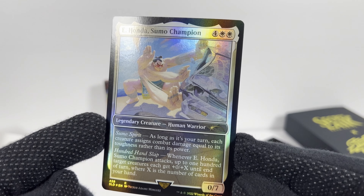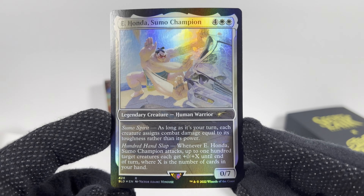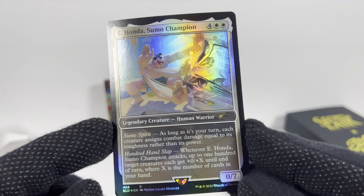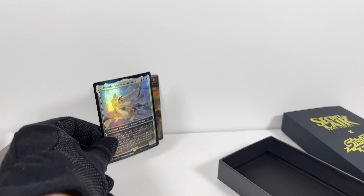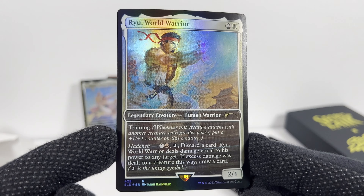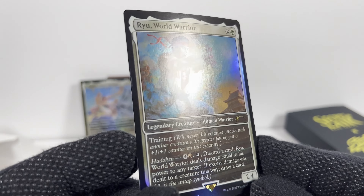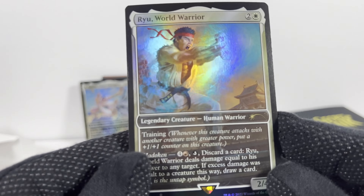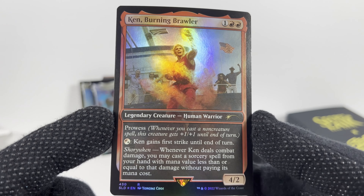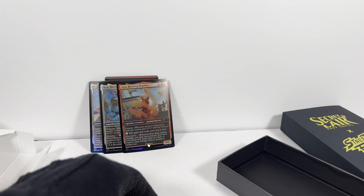First off, we've got E-Honda, Sumo Champion. I know the basic rules for Magic, so I can't really explain if these are good or not. But it's Street Fighter and it's video games, so I had to pick these up. And I had to get the foil ones, of course. That's Ryu — however you want to call it. Got Ken here. I love the foil. The art's pretty good too.